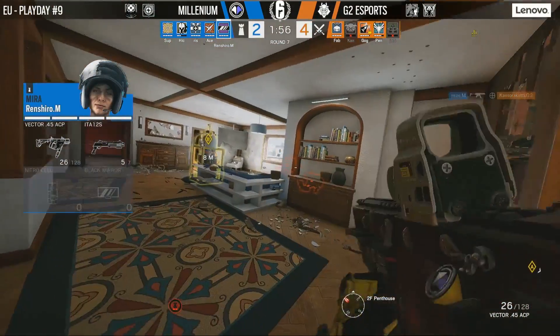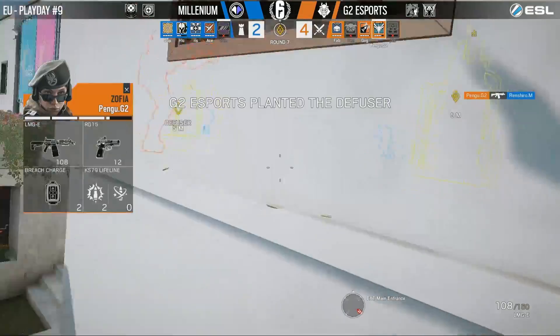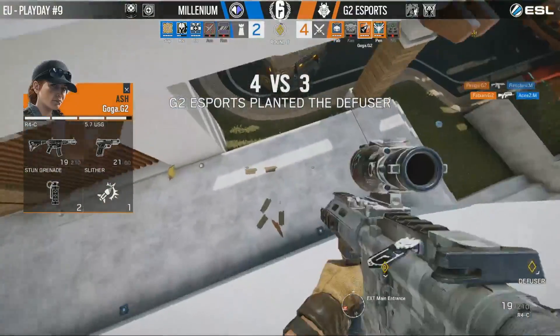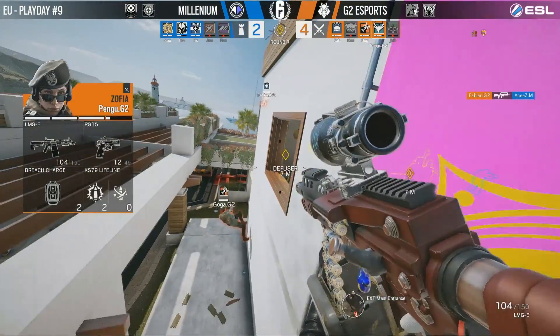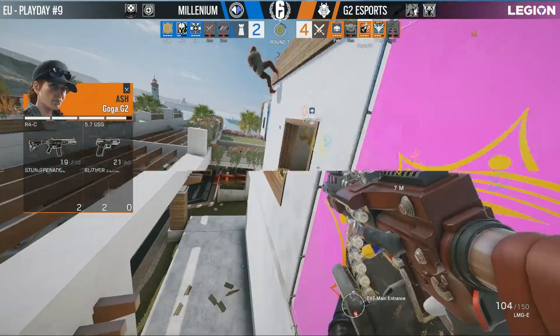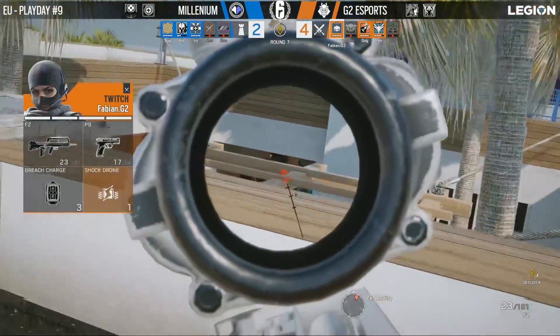The plant is happening — it's cost two players from G2, but the plant is going down. The cover from Pengu is perfect onto Winchiro, and Fabian takes out Aces as well. Now in a post-plant scenario, G2 have a huge advantage and all they need to do is wait.